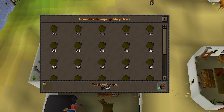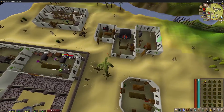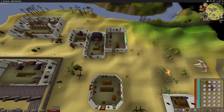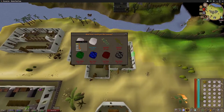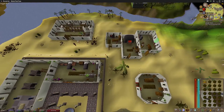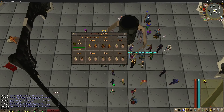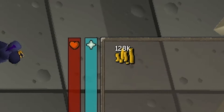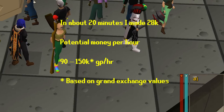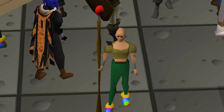After tanning them, they are worth 3,942 GP, so you're making about 800 GP per run. You want to run back after the cow hides have been tanned for efficiency. I've sold off the soft leathers at the GE — we made 28k and it took about 20 minutes, which works out to roughly 90k to 150k an hour because the prices can vary on the Grand Exchange.